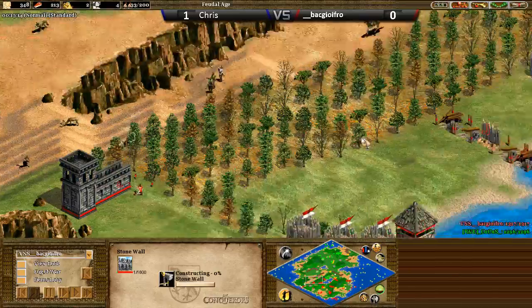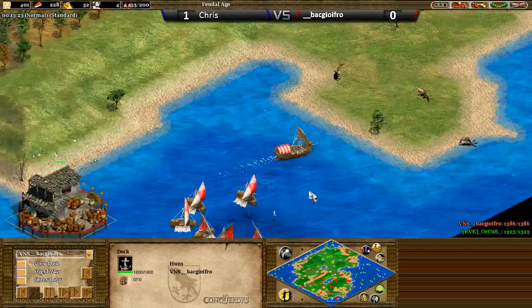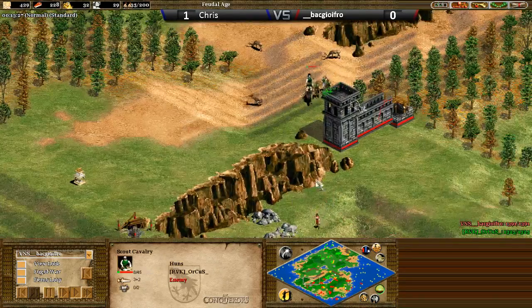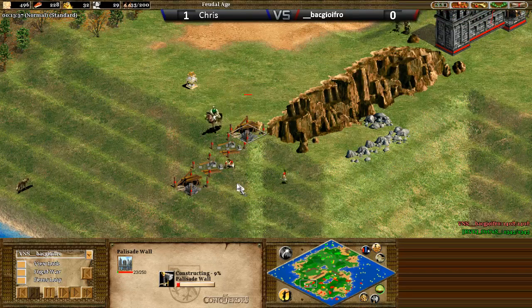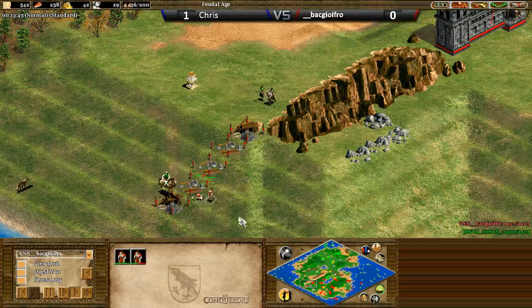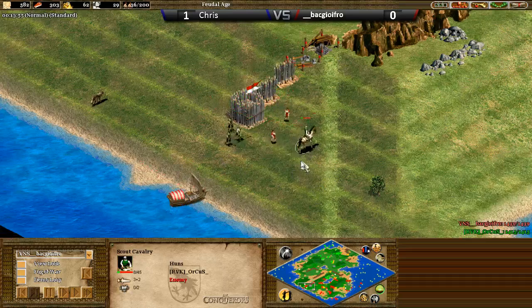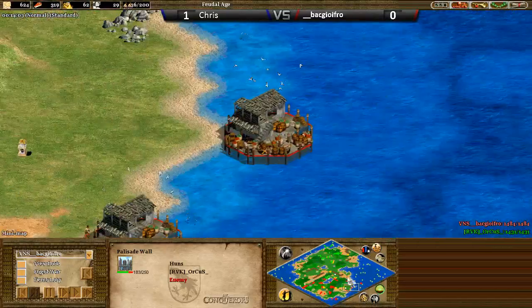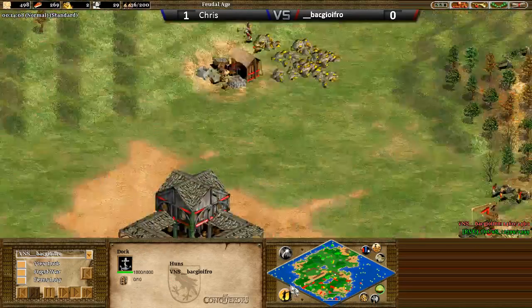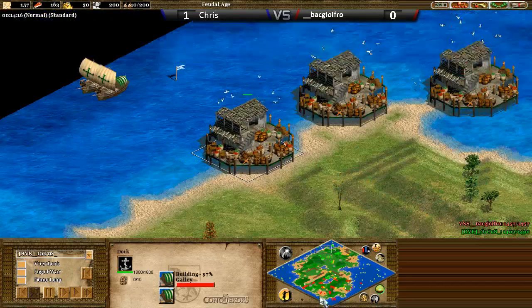BaggioFro going with a stone wall — he really does not want Chris in his base and wants to play the standard game. As we know from BaggioFro's games, he's definitely seen as one of the bigger wallers. He's probably on a level with Tim on some maps — there are some where you think there are two layers of stone wall and it's just ridiculous. It can be a little tedious to see players constantly going over the top with walls, but to be fair it is part of the game. If it helps you to win, there's no reason not to. It's just a little frustrating when you're watching it.